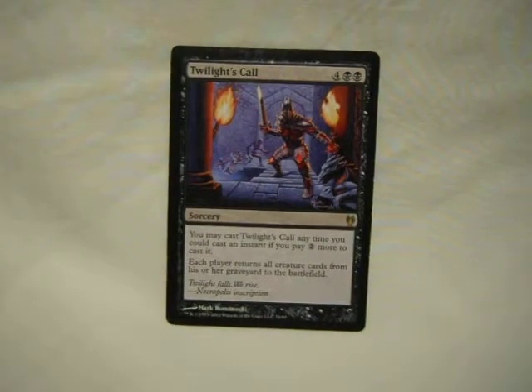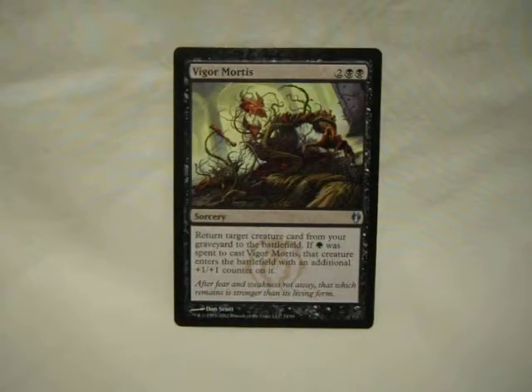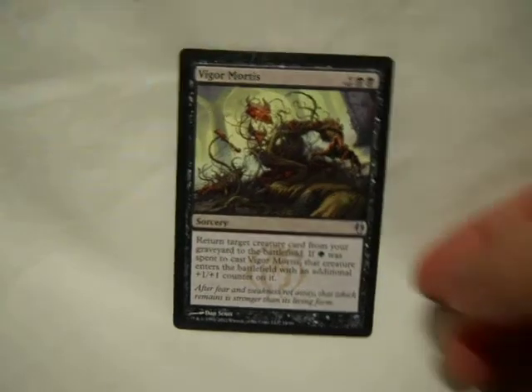Twilight's Call: a six-drop, reanimate everything. And for two more, you can do it at instant speed. This is a deck where it puts a lot of scary creatures in the graveyard, so you should have something very scary to reanimate. Speaking of reanimate, Vigor Mortis: pay two reanimate. If green was spent, put a plus one, plus one counter on it.